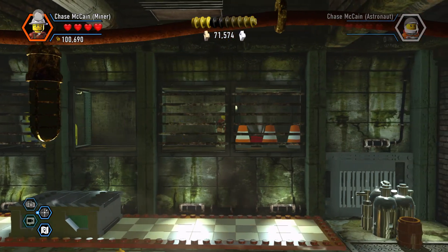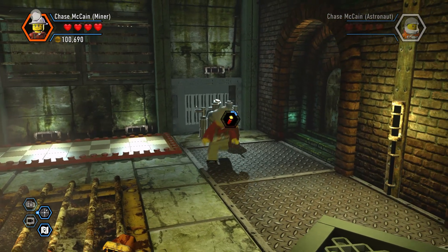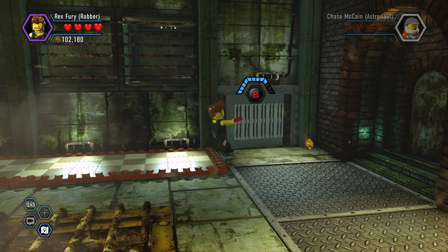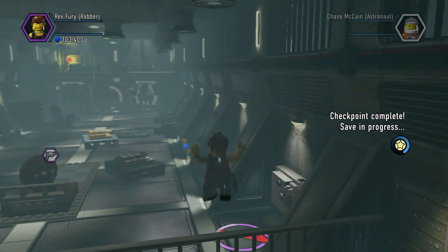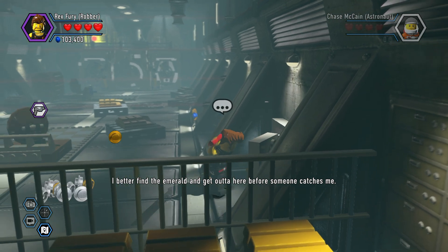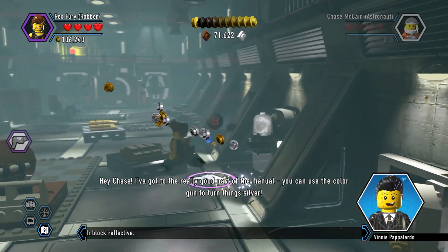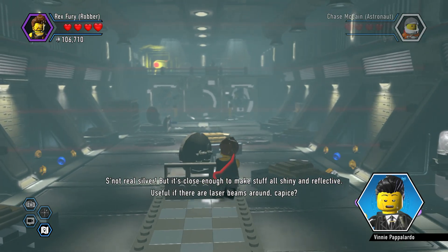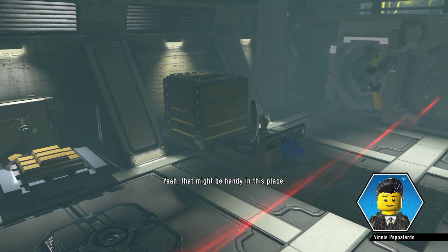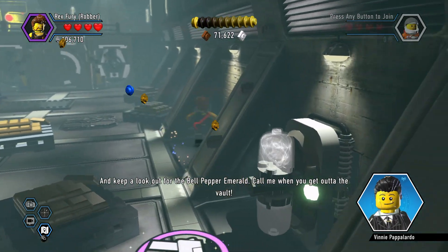Alright. I think the last character's in the final area of the level. Pretty sure that's all we're missing at this point. I better find the emerald and get out of here before someone catches me. Hey Chase, I got to the really good part of the manual. You can use the color gun to turn things silver. That kinda defeats the point of me robbing a bank, doesn't it? It's not real silver, but it's close enough to make stuff all shiny and reflective — useful if there are laser beams around. Just fill it with silver color if you see a swapper, and keep a lookout for the bell pepper emerald. Call me when you get out of the vault.